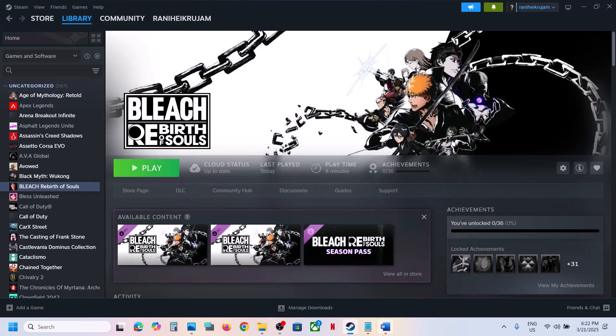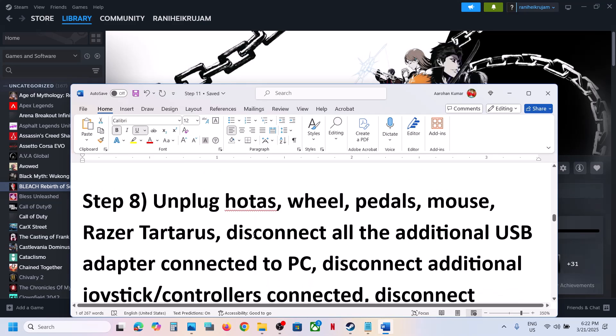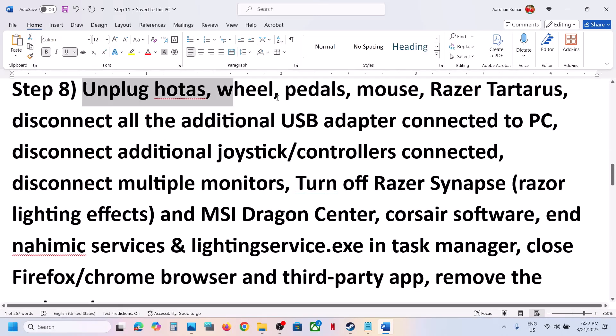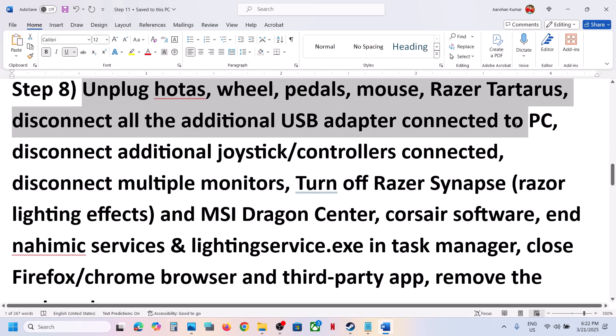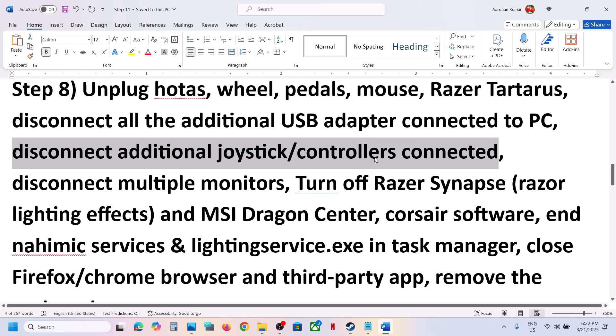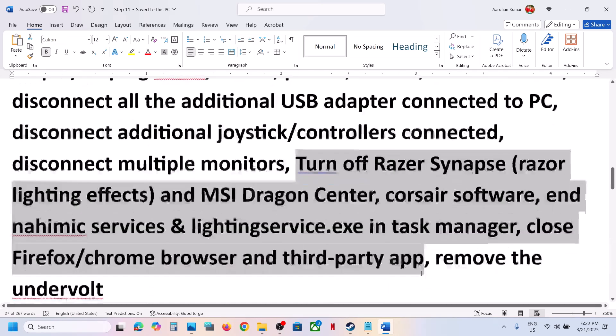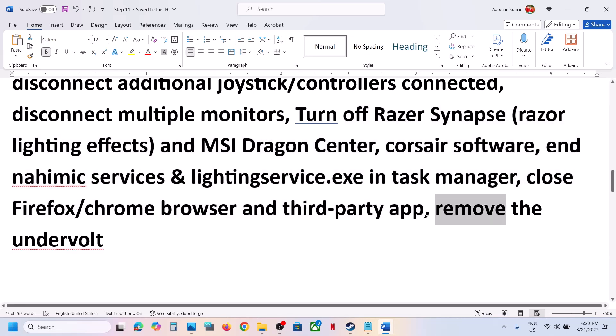The next step is to unplug all external devices you are not using. If you have HOTAS, a wheel, pedals, any USB adapter, extra controllers, or a USB dongle connected, disconnect them. Disconnect multiple monitors and try launching the game on a single monitor. If you have any third-party applications or services running, close them. Also remove any undervolt if you have undervolted your computer.